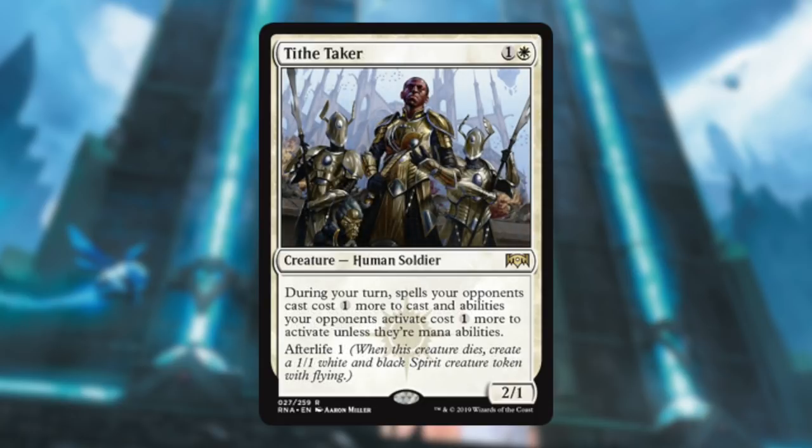Tithe Taker — this guy's fine. Mainly you want it for the Afterlife, but sometimes the ability of making everything your opponents do cost one more can help if they have a kill spell and just don't have enough mana. He's a fine 2/1 for two.